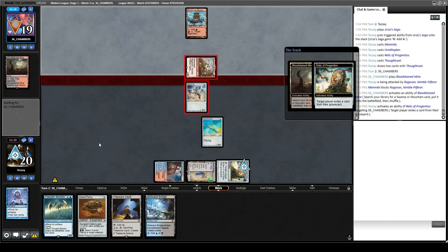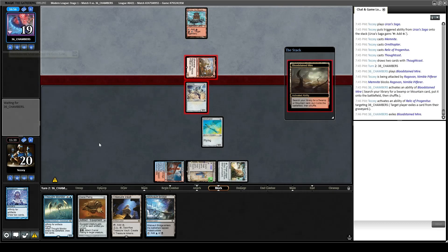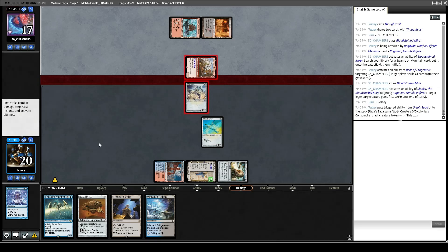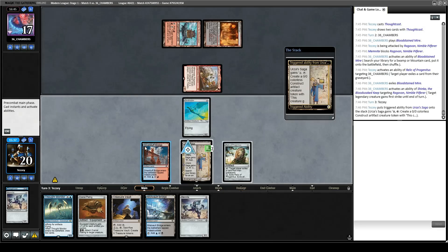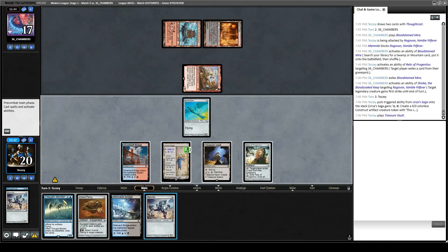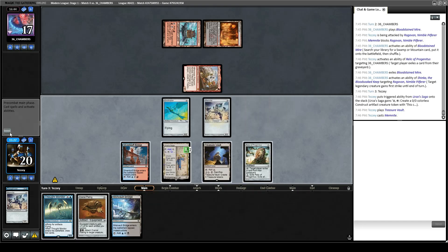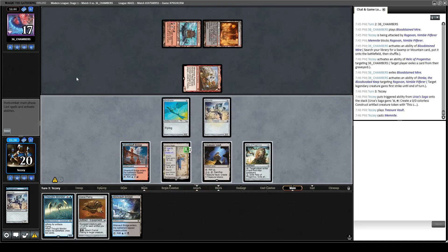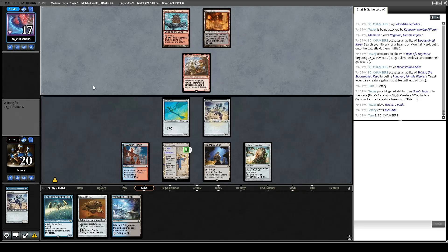Get rid of your land just in case it matters. I'm glad I have the one Relic at the very least, just because they could randomly have a Kroxa or something that really blows me out from the graveyard. I'm fine with dedicating a Memnite to stopping that Ragavan trigger. We found another Memnite too, which makes it even better. Saga ticks up, we'll play Treasure Vault, we'll play a new Memnite. I assume they have proper removal for the first Construct token at least, but we'll see.